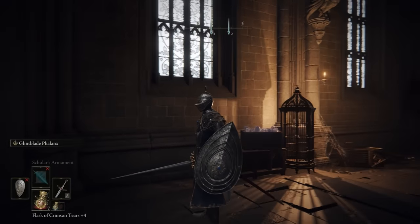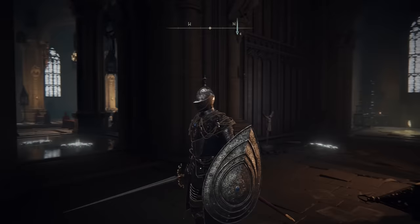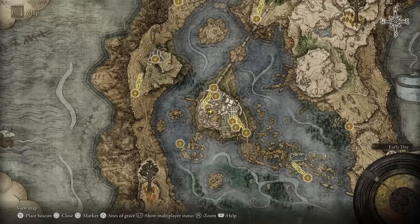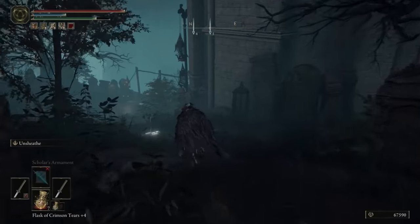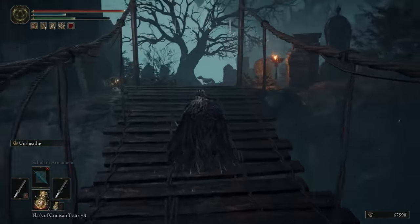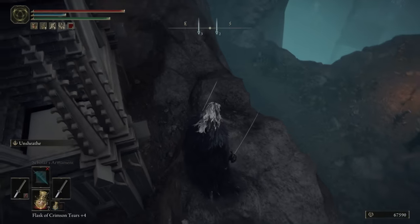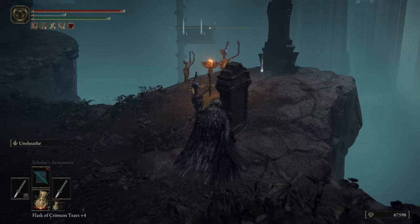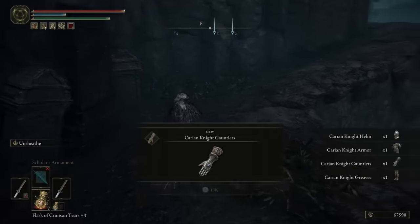Moving on to number three: the Crucible Knight armor and shield, a more royal look for a paladin kind of class. You have to go to the library, which is located right here on the map — it's pretty much the third main boss encounter in the game and quite easily accessible. Starting from the cathedral right here, you're going to reach a graveyard area. Make your way through the graveyard, go past the bridge into the next section, then take a right where there's a gap in the walls and a ledge you can jump down onto. Completely ignore all the enemies and instead grab the items by this statue, and you get the full Crucible Knight set right from the start.